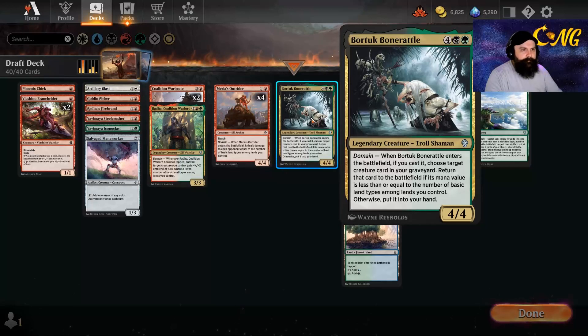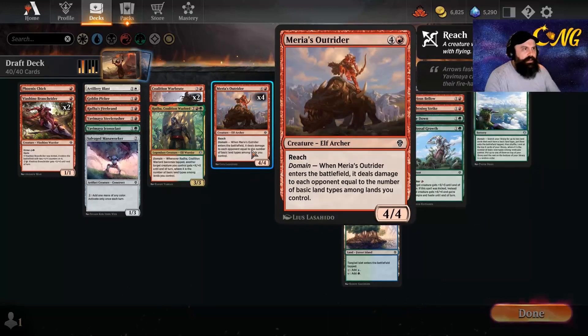Otherwise it puts it into your hand. So it puts it straight to play if it meets the mana value; if not, puts it into our hand. So it's still useful for the Outriders.